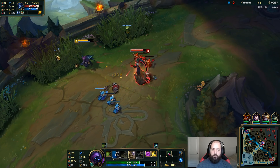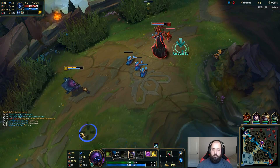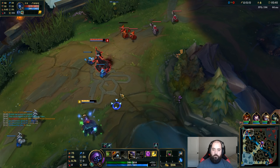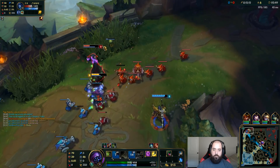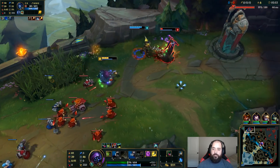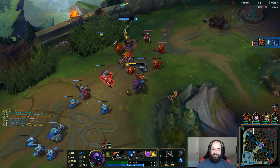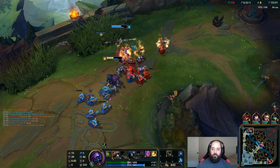The minions are running away. Gotta make sure we don't get autoed here. There's already a ward there — walk up and slow. No, why would you flash? I don't like that. I feel like you just walk up and press your W key. Oh, did he not have level three?